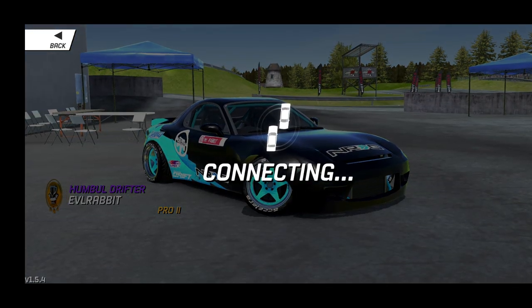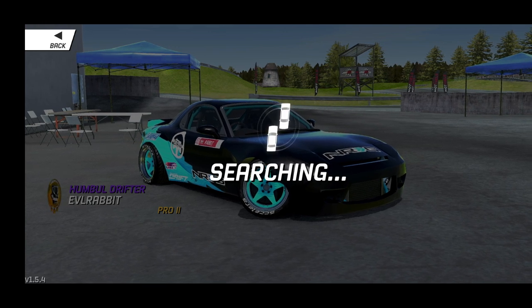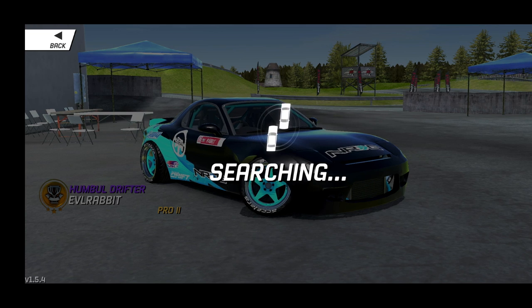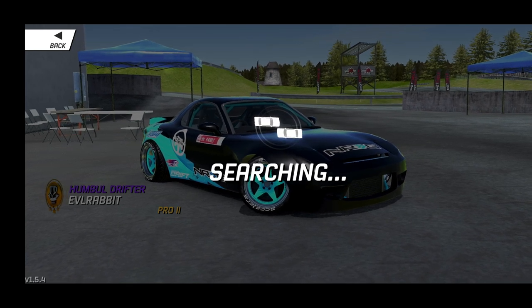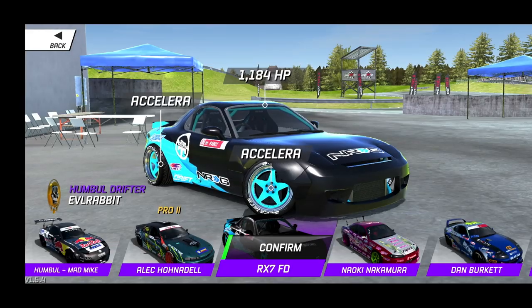The FD has definitely become a new favorite car of mine — I think it's replaced the E46 as my favorite chase car to run. Loving the simple livery. Little rabbit on the FD placards — I need to put the numbers in those but I got frustrated trying to put 'Evil Rabbit' in there since I can only get the letters so small. Looks like we're not going to find anybody so we'll try the Jump one more time.